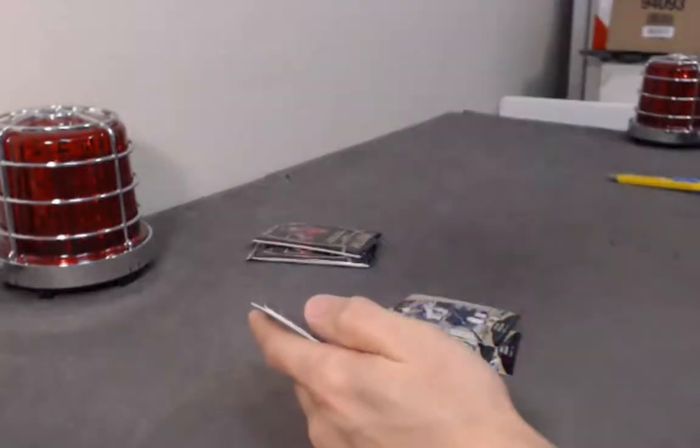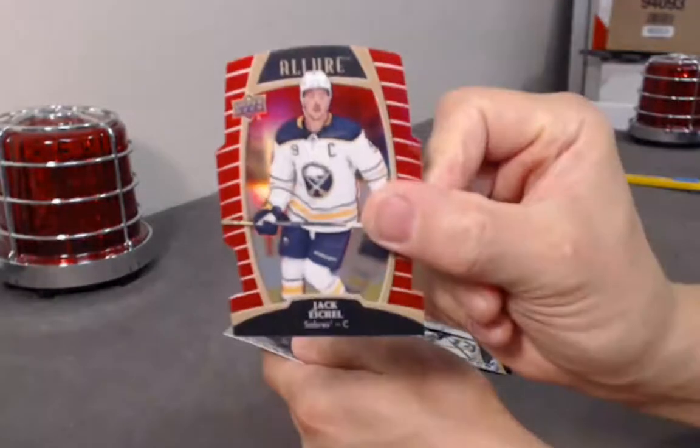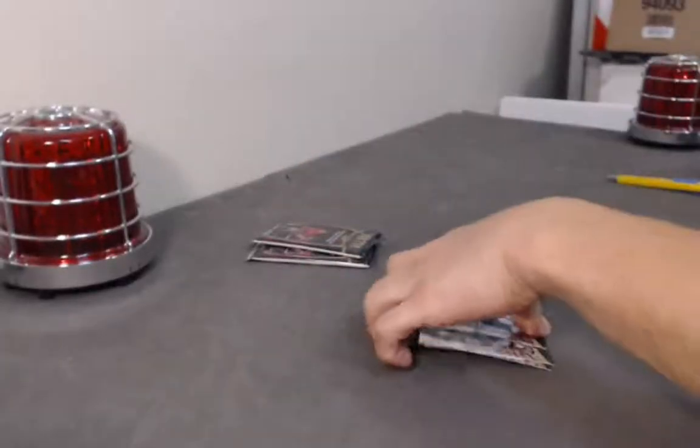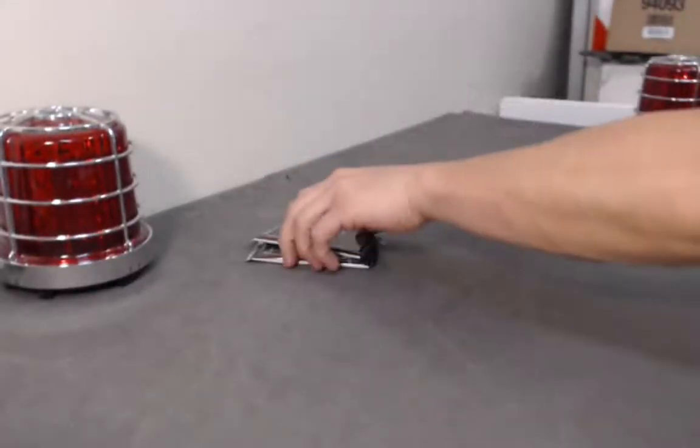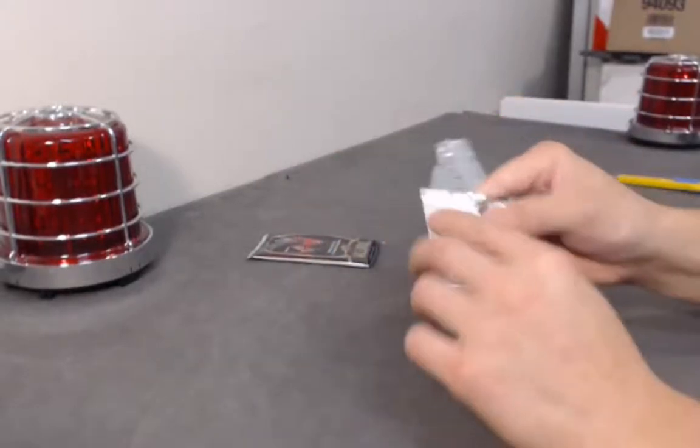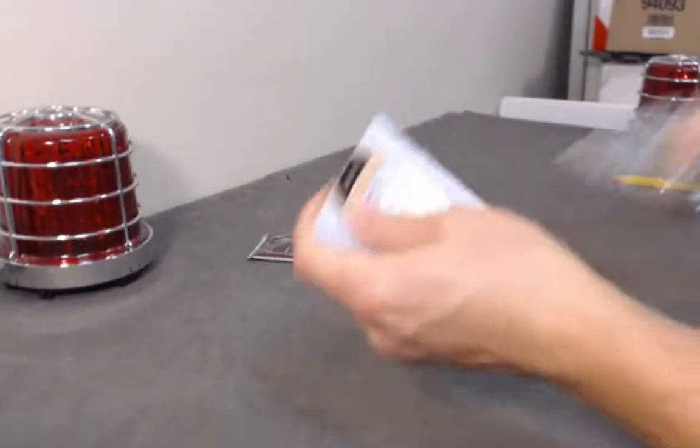Fairby base rookie. Jack Eichel red rainbow. Victor Olofsson base rookie. One-of-ones — not looking promising. Two packs left.